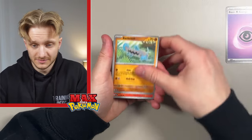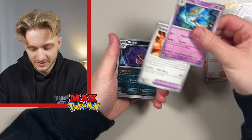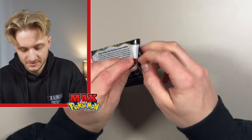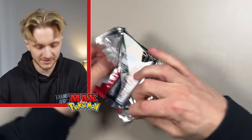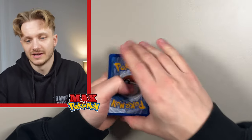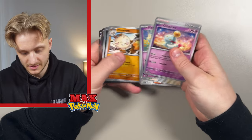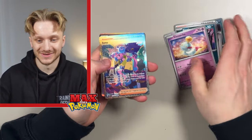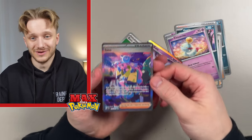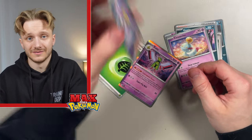We've already got quite a lot of the big hitters. We've still yet to get the Mew, which would be really nice to get. Basically going to leave it up to you guys in the comments to decide which set you think will win. I think they both have pretty good hit rates. We've got the Iono Illustration Rare there — not the Mew that I wanted, but still a very, very nice card. That's a huge hit to get out of this set.